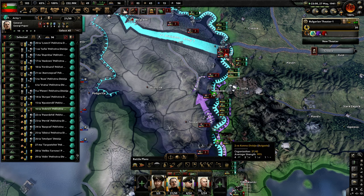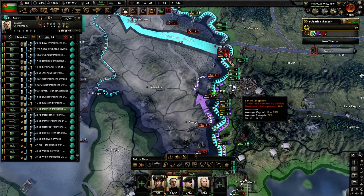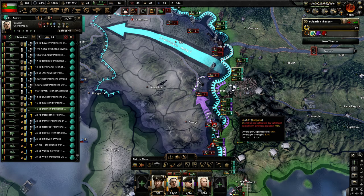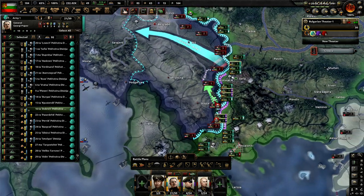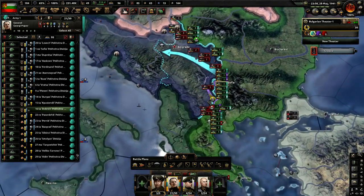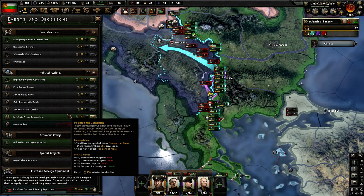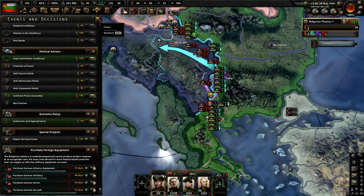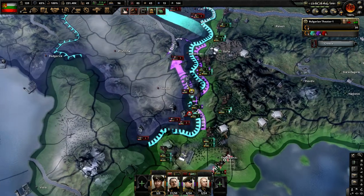I don't want to lose that state — okay, we did. So if we can surround and encircle these divisions down here, that would be great. Always got to keep an eye on Greece. Okay, we can purchase armor and we do have a lot of armor in stockpile. Fuel's looking good.